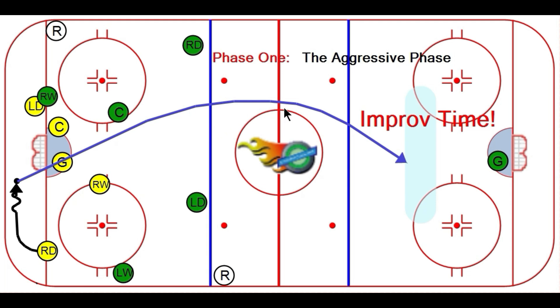The other reason why we want to lob it here without icing is so the green players have to come back here and pick it up, allowing the yellow players to change if the coach feels like it's time for a change.